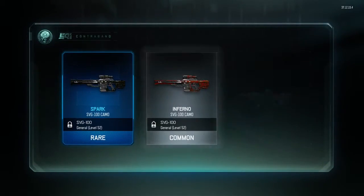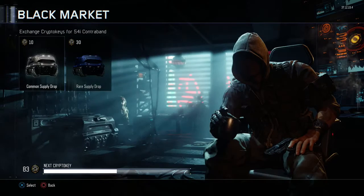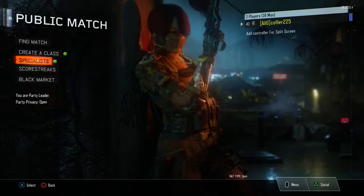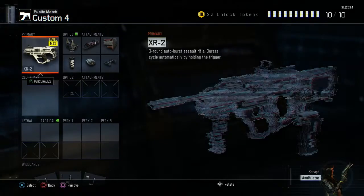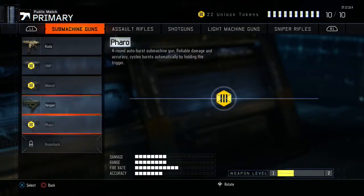I'm going to open the first one. Oh, we get a rare, common, oh we got an epic — that looks very nice. It's a war torn pharaoh. I don't think I've unlocked the pharaoh yet... oh no, I have.